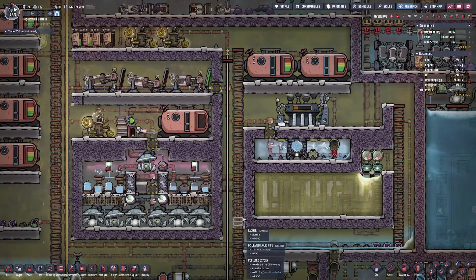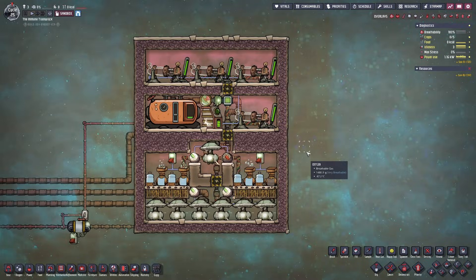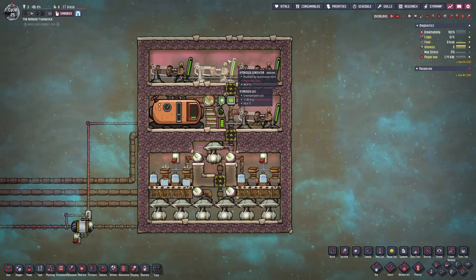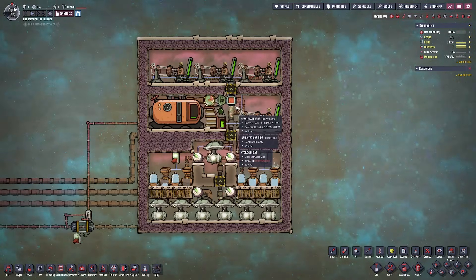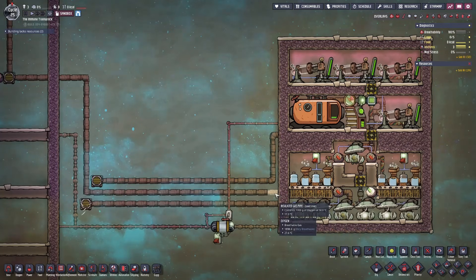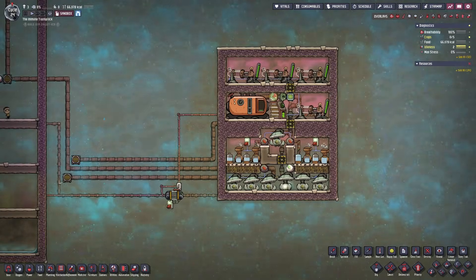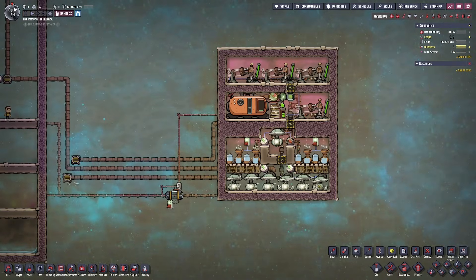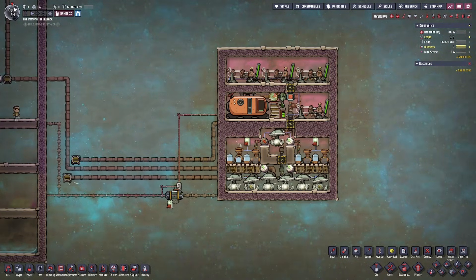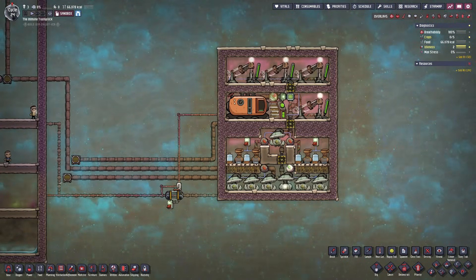Let's get into the video and look at how to build the SPOM. At a glance, the SPOM can look very difficult and intimidating to build, but it's actually quite easy. You'll want to pay attention to keeping the oxygen and hydrogen separated so you don't start feeding oxygen to your hydrogen generators or hydrogen into your main base. This separation of gases occurs naturally because hydrogen is lighter than oxygen. However, because of how the game mechanics work, this won't occur right away when you first start up your SPOM.